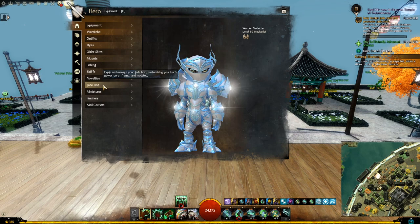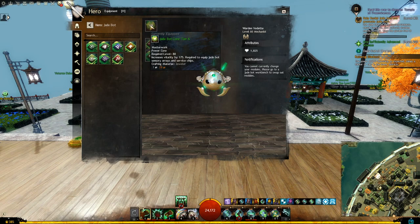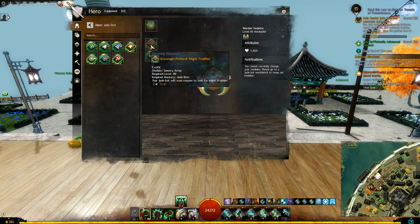Open your Heroes panel and go to the Jade Bot tab. You will find 3 slots. The first slot is for something called Jade Bot Core, which is what makes your Jade Bot function. And then you get 2 modular chips: the top one is called Sensory Array, and the bottom one is called Service Chip.